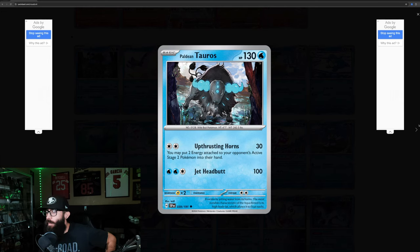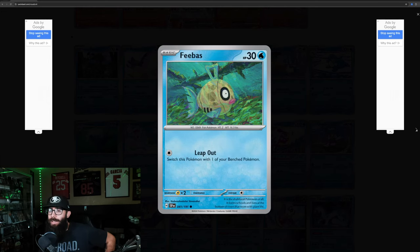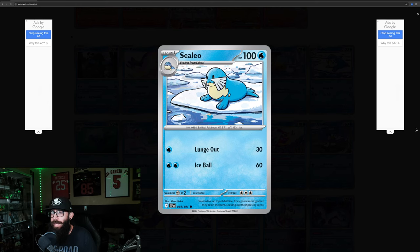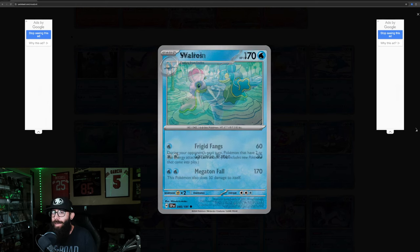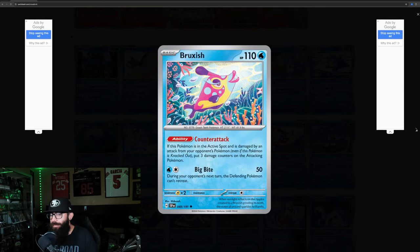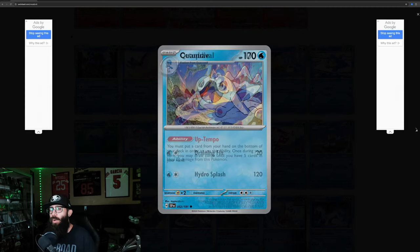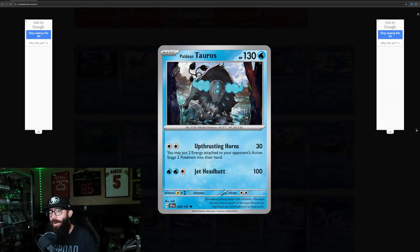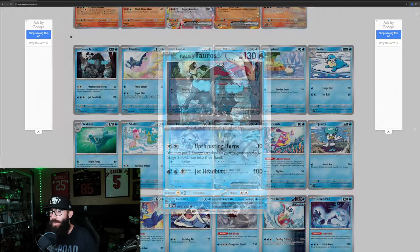Water types: water Tauros, Mantine, Pheobe, Milotic, Spheal, Sealeo, Walrein, Shellos, Gastrodon, Kyurem, Bruxish, Quaxly, Quaxwell, Quaquaval, Cetoddle, Cetitan, Iron Bundle, Ginneas. Back to Tauros — those are the waters.